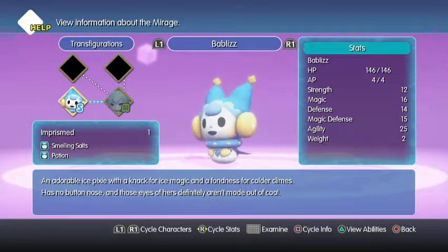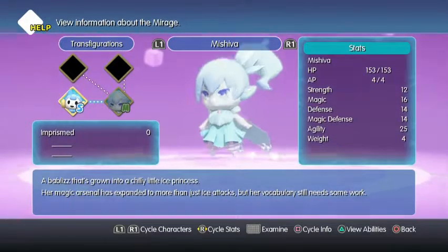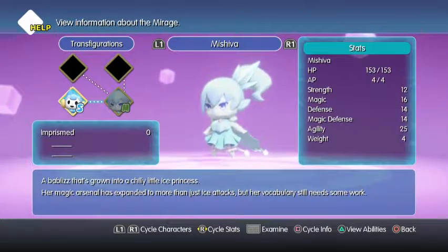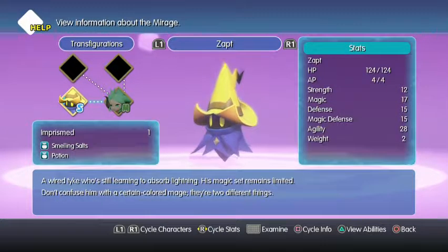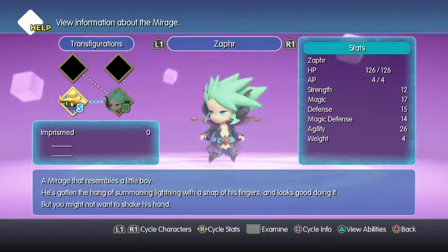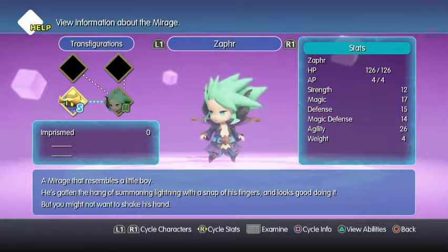And there's Babluz — an adorable ice pixie with a knack for ice magic and a fondness for colder climes. Has no button nose, and those eyes of hers definitely aren't made of coal. And there's Miss Shiva — a Babluz that's grown into a chilly little ice princess. Her magic arsenal has expanded beyond just ice attacks, but her vocabulary still needs some work. There's Zap — a wired tyke who's still learning to absorb lightning, his magic set remains limited. Don't confuse him with a certain colored mage. And there's Zephyr — a mirage that resembles a little boy; he's gotten the hang of summoning lightning with a snap of his fingers and looks good doing it, but you might not want to shake his hand.